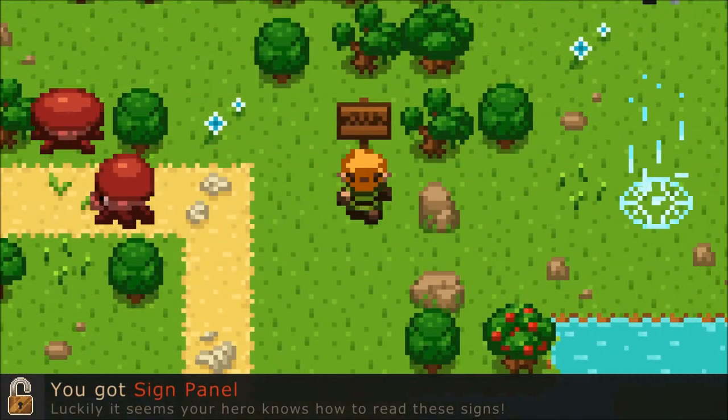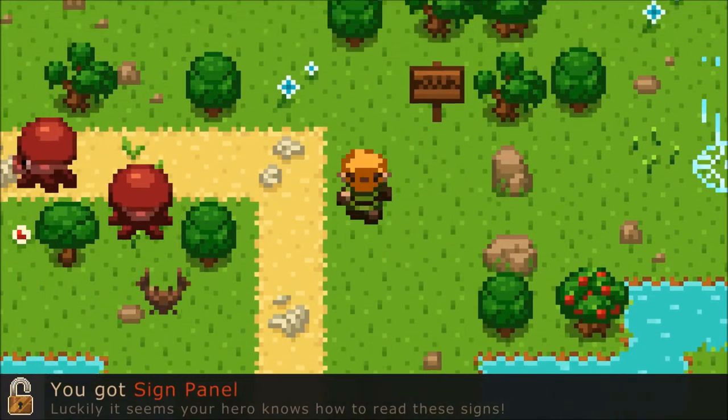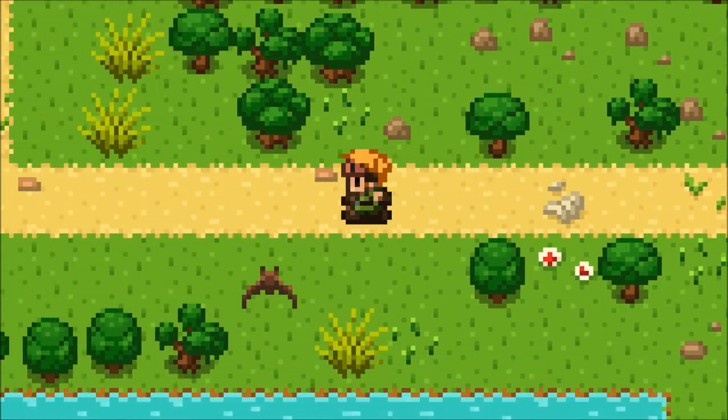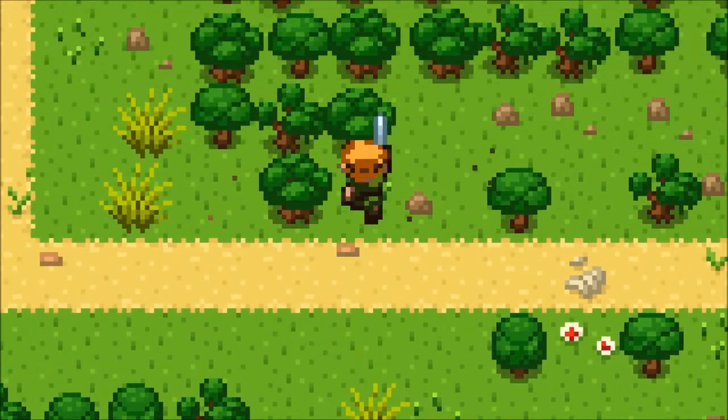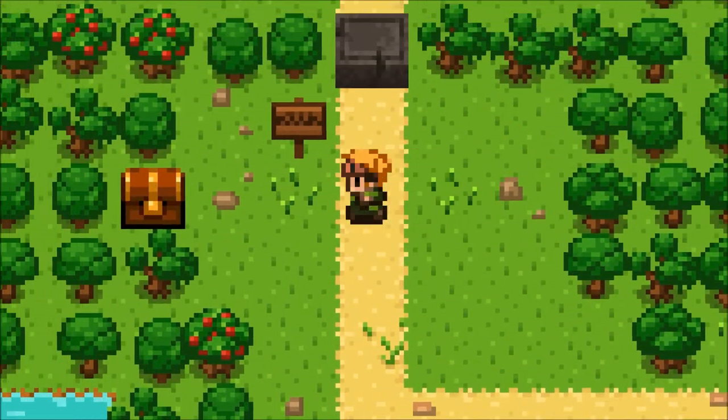You got a sign panel - you can read things. 'This path is reserved for agile inventories.' Can't make it to that save point yet. I feel like I like the other look in this play better. Maybe I just like old graphics.